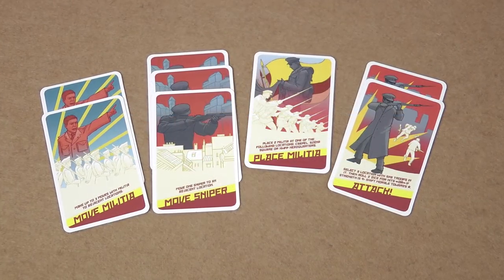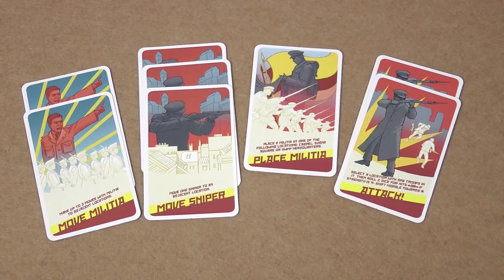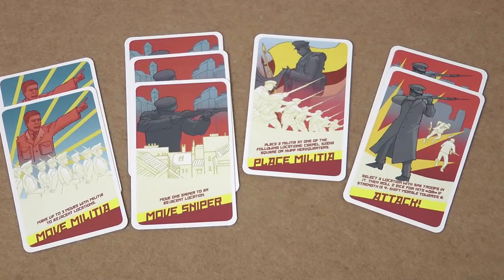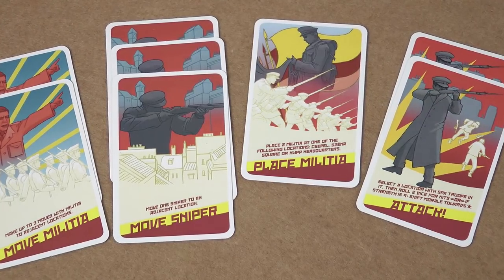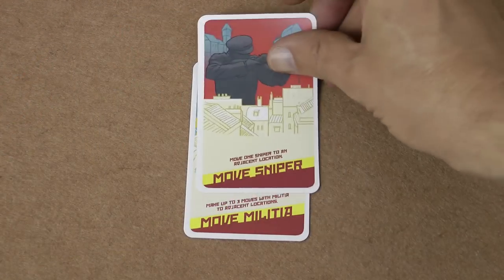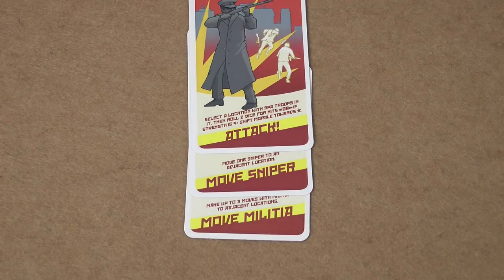The third phase of each round is where the Soviet player gets to use SPA cards to activate the militia and snipers of the State Protection Authority. These cards allow the movement of militia and snipers around the board, placing new militia, or using SPA units to attack. As SPA cards are played, they're placed in order in a discard queue, and certain headline cards allow the player to retrieve the ones on the bottom, so the order is important.